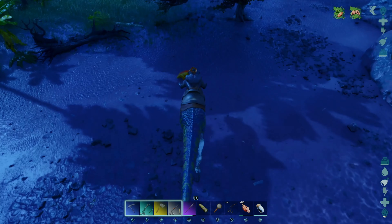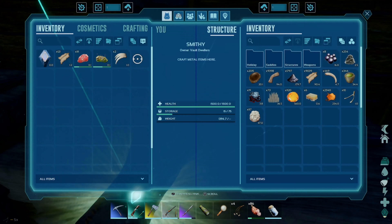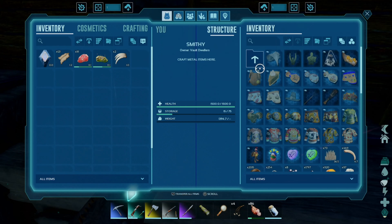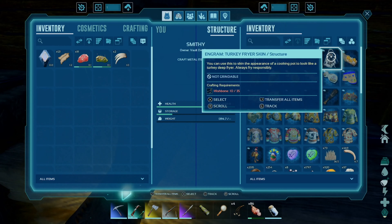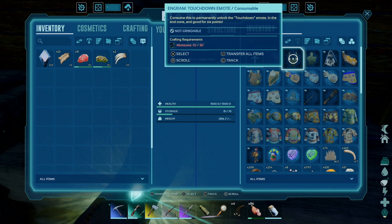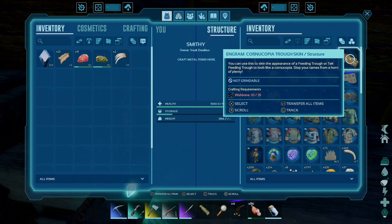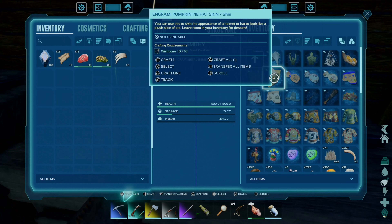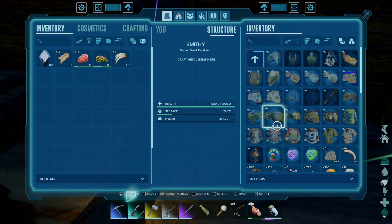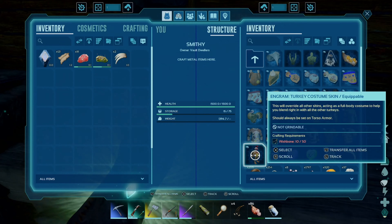We're going to go back to the smithy now and take our rewards. We've got 10 of these guys, and we go right into the holiday folder here. You'll see things will light up that you can actually make. There are a variety of costs involved for different things: your emotes are going to cost 30 wishbones a pop, your turkey fryer and cornucopia are 35 a pop, hats are 10, swim tops and swim shorts are 5 each, shirts are 5. The turkey costume is the most expensive at 50.